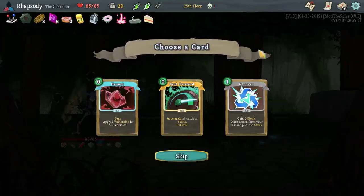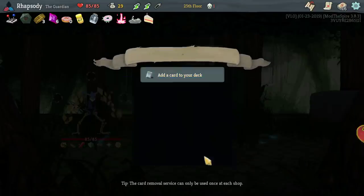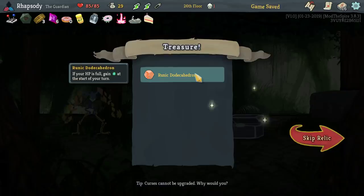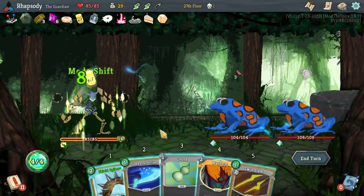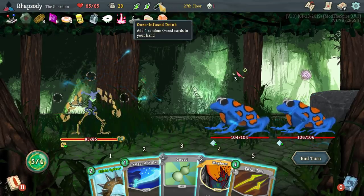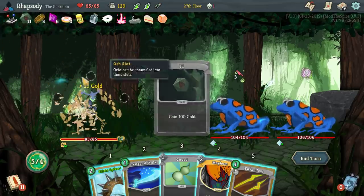Garnet — one vulnerable to all enemies, accelerate all cards in stasis, upgrades to remove exhaust. No, we don't need any of these. Runic Decahedron — if your HP is full, gain energy at the start of your turn. Good lord, these runes. I'm gonna go for the Emerald Key here, just because another rest site makes no sense right now.